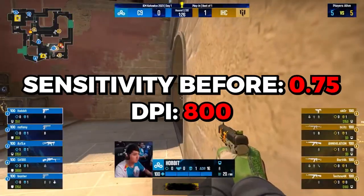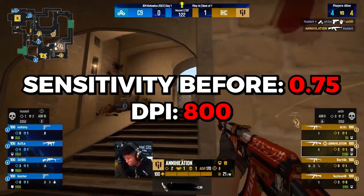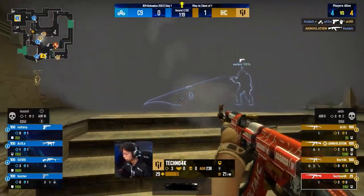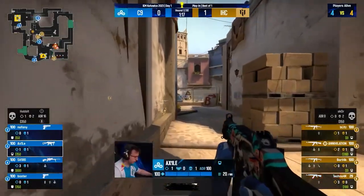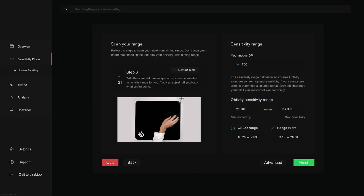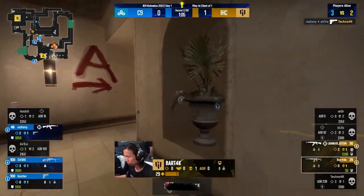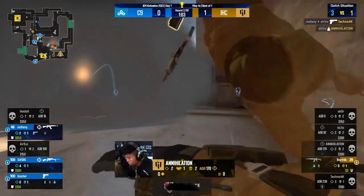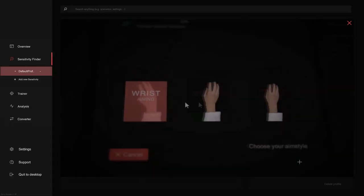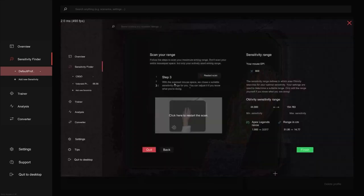Before I started, my sensitivity was at 800 DPI and 0.75 in-game on CSGO. For day 1, I had some problems setting up the app — swiping to the right of the mousepad and clicking, dealing with scan mode. But after I got it running, I started up the sensitivity finder.